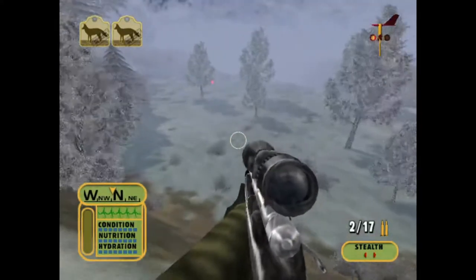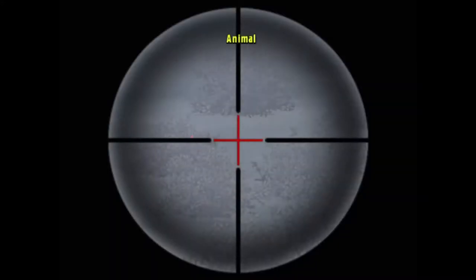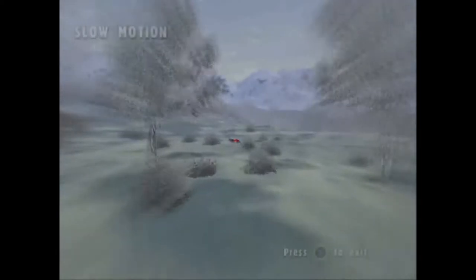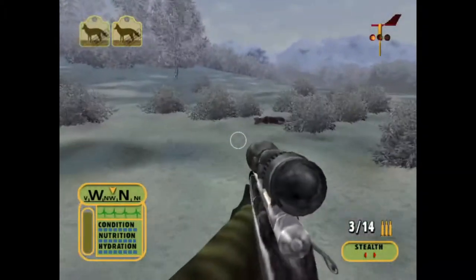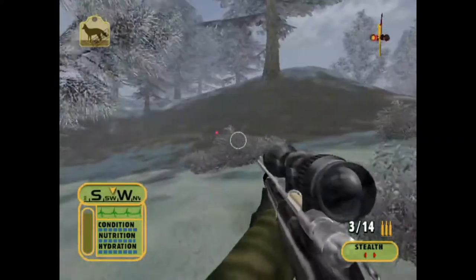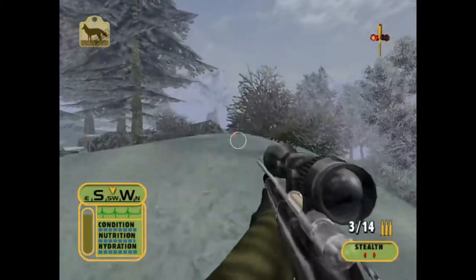Our second coyote is right there. We somehow only wounded it. There we go — it's our second coyote. It weighed 24 pounds, we got $24, and it scored 24 points. It's definitely smaller than the first one, so maybe our last one will be the biggest of the three, but I guess we will find out.